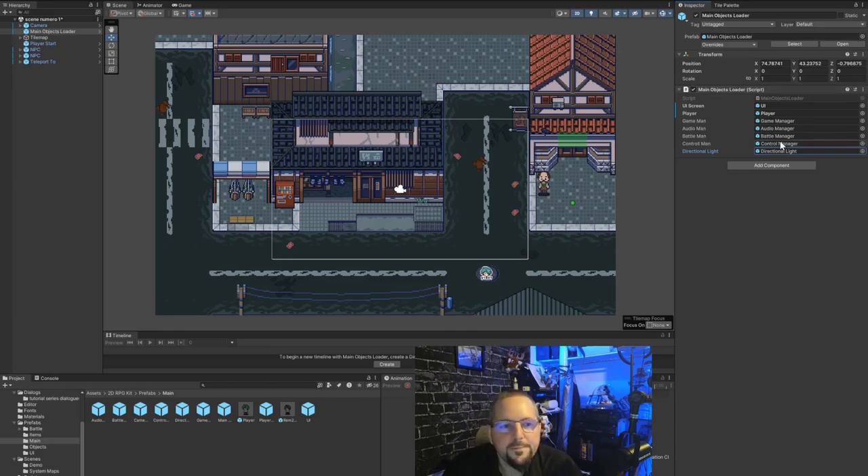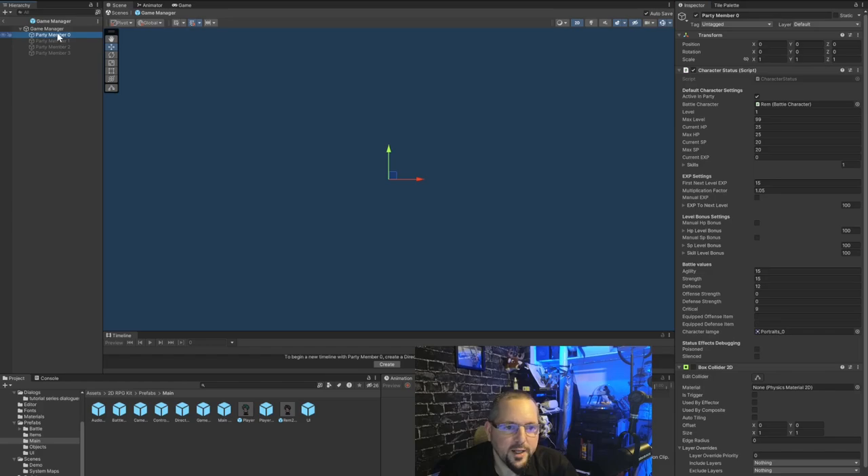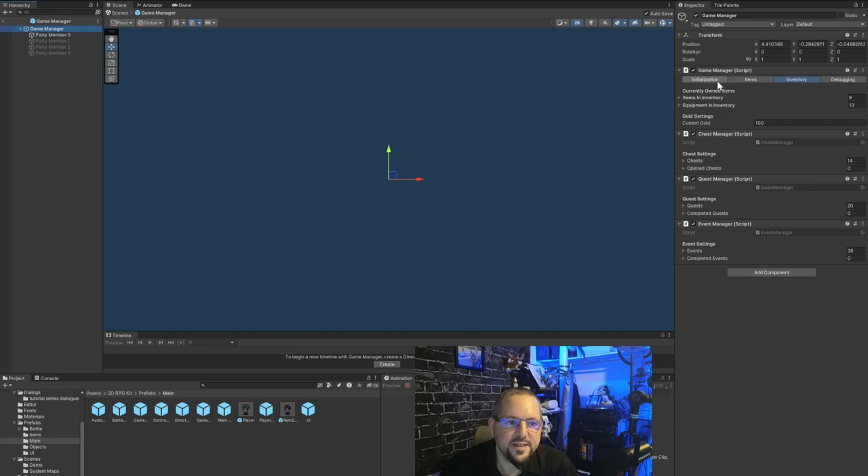The main object loader is like the big daddy that makes everything work, and it needs all its children. Those children include the UI, the player, and the game manager — which is a big one. When you open the game manager you see party members 0 to 3, the four current existing players in the game. This is where you configure the player, but we won't do that right now, it's too dangerous.